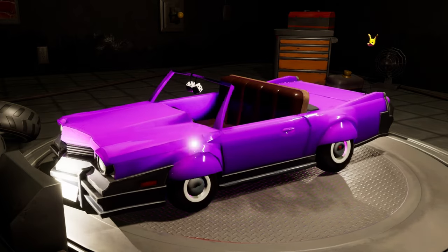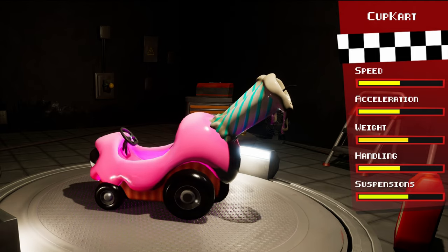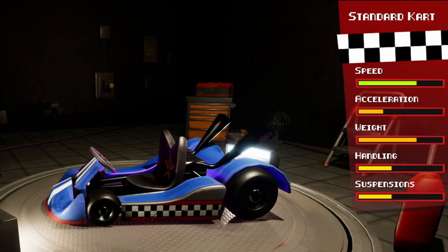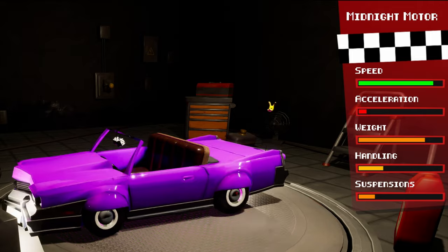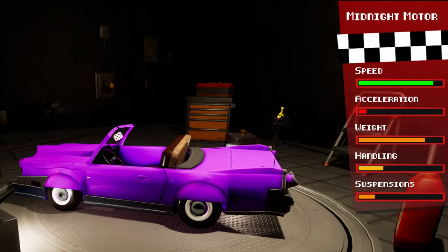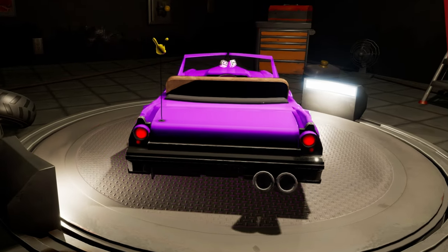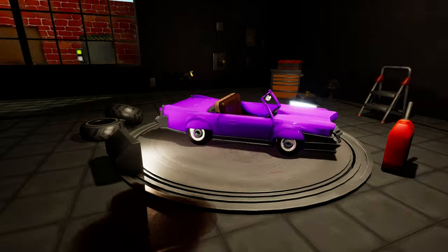Oh, look at that! The Midnight Motor! You know we're going to have to use that, but before we do that — the Cup Cart, pretty standard, you know, speed, acceleration, all that good stuff. The standard cart has a bit better speed. But the Midnight Motor, that's super high speed and weight stat, but the handling, suspensions, and acceleration — that's pretty iffy. You know what, I'm gonna go full Aftonville, we're going Midnight Motor!